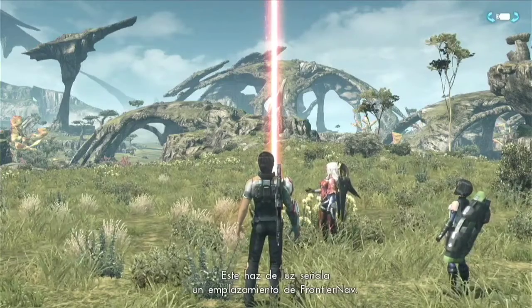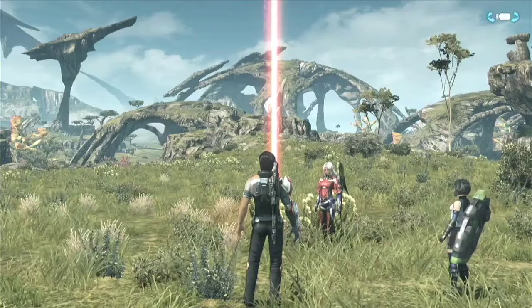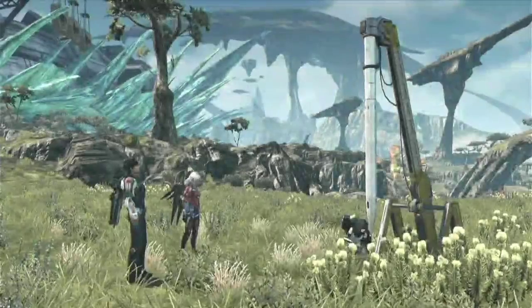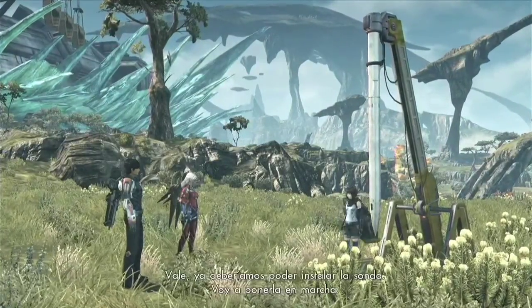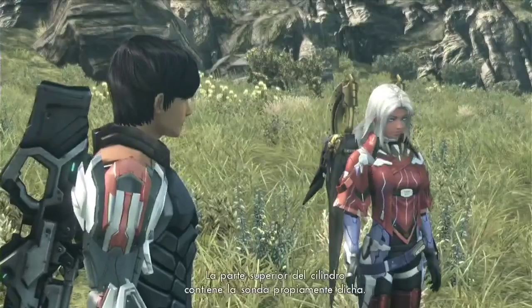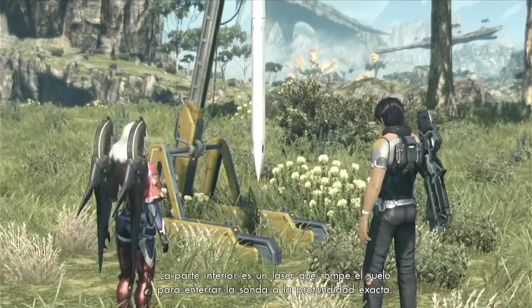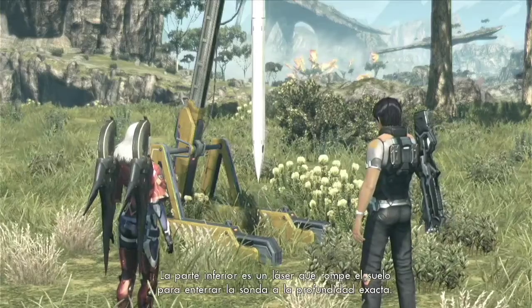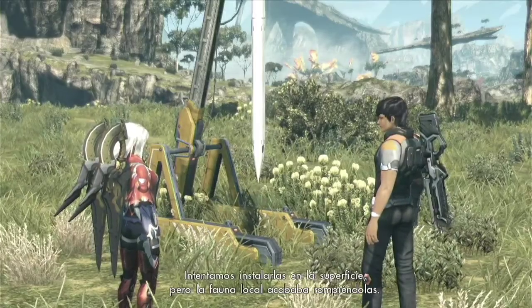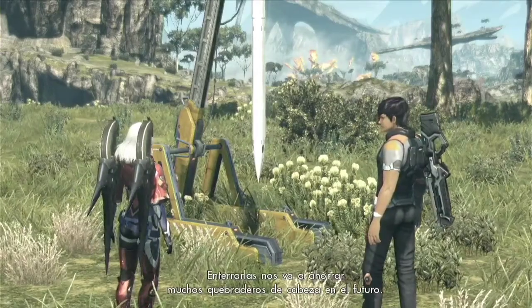This beam of light indicates a frontier nav sight. It marks the ideal spot to bury the probe. The probe should be ready for insertion — I'll just boot it up. The top half of the cylinder contains the probe itself. The bottom half is a laser; it dissolves the soil so the probe can burrow to the proper depth. We tried just planting them on the surface at first, but we kept running into problems with the local wildlife damaging the goods.